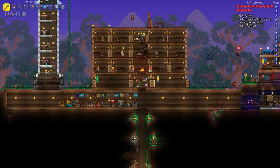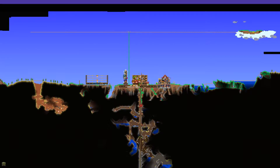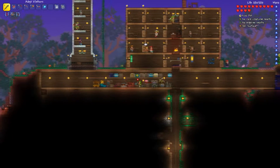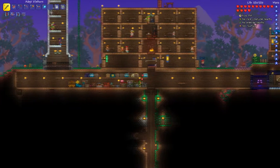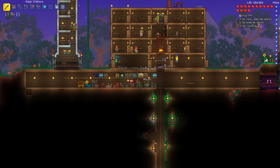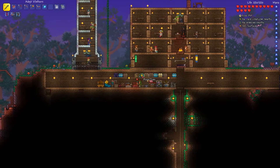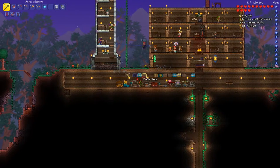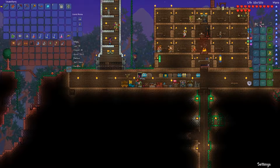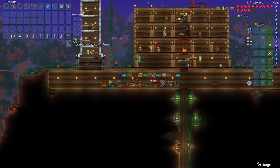Hello everyone and welcome to another episode. We have been doing some stuff off camera — I built this little underground section and sorted all our chests out. Starting from this side we have potions, seeds, blocks, ammo, weapons, accessories, bars and ores, rare materials, vanity items, rope and statues, and misc stuff. We should be able to just hit quick stack and everything will stack.